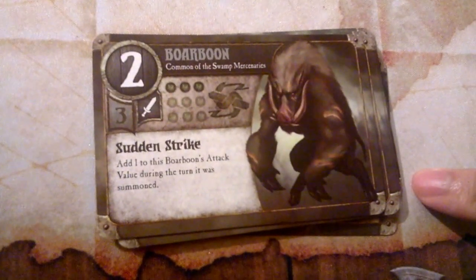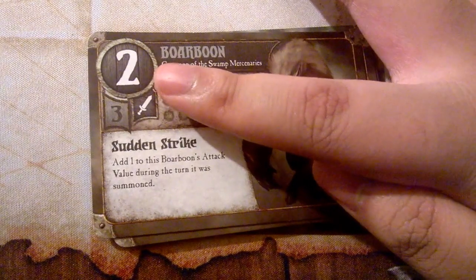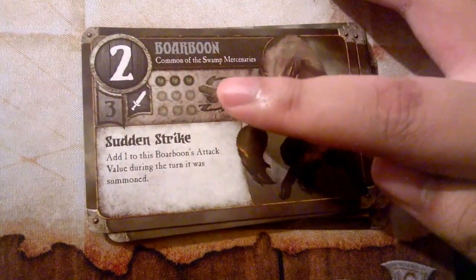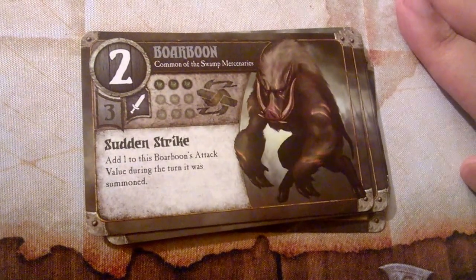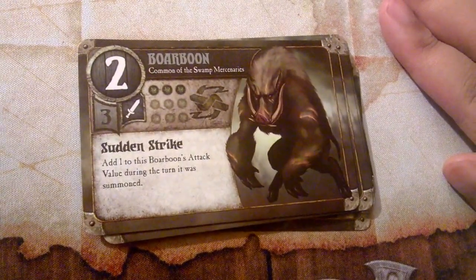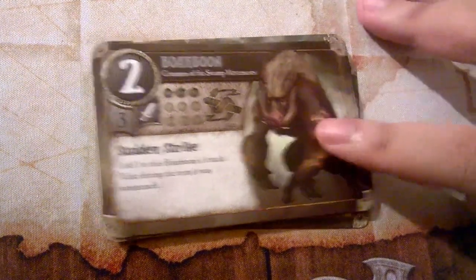Our first common unit is called a Borboon. He costs three magic to summon, has an attack value of two, and has three hit points. The Borboon's special ability is called Sudden Strike: add one to this Borboon's attack value during the turn it was summoned. So when you first summon him, he has an attack value of three instead of two — basically he's ambushing people and can roll three dice.